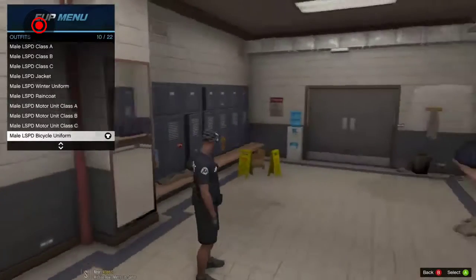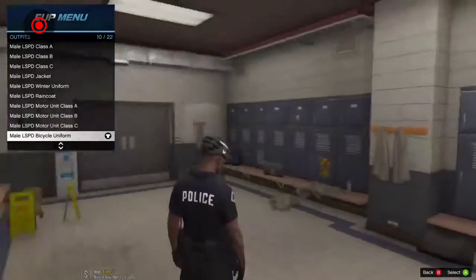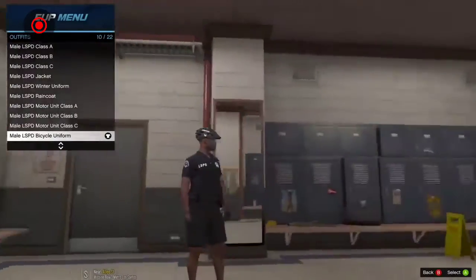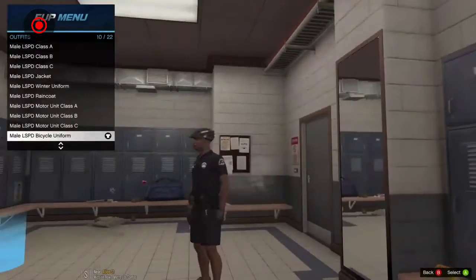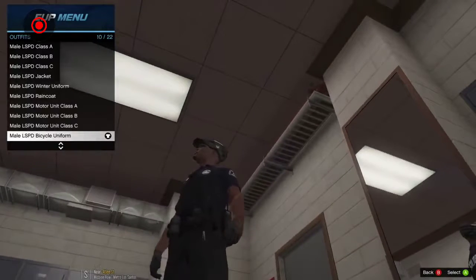Open up the buttons and short sleeve. All right, so bicycle uniform — very nice. We never really did a bike patrol with this. Actually, we did — we did a long time ago. But yeah, it's time for us to do another one. I'm also liking the collapsible baton as well, that is really cool.